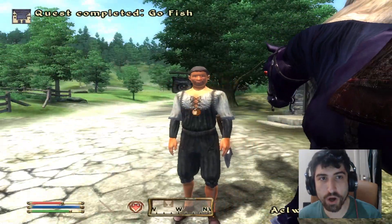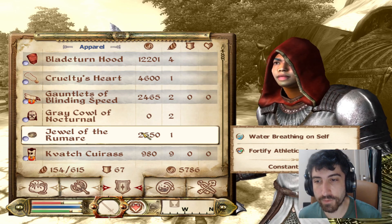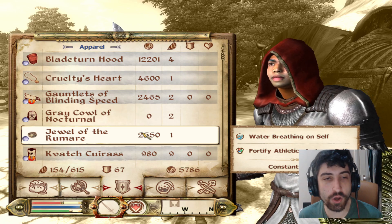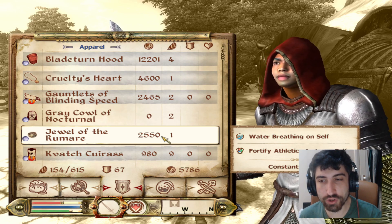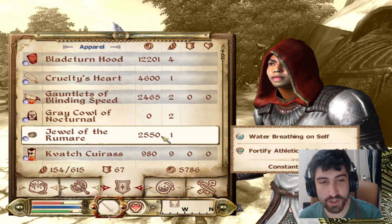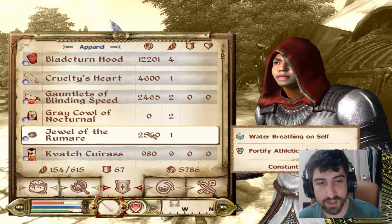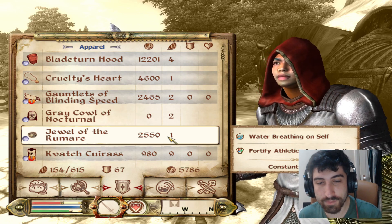He gives us a ring in trade — the Jewel of the Rumare. Let's have a look: water breathing on self, fortify athletics four points. Just the water breathing part makes it pretty good. It only weighs one but it's worth over 2,500 gold. I got him 12 scales worth apparently two gold each — if he'd just sold this ring he apparently didn't need anyway, he would have made more than enough for his retirement without sending me swimming. But I'll take the ring — I'm very happy with this trade personally.